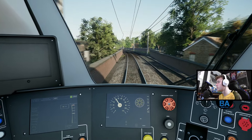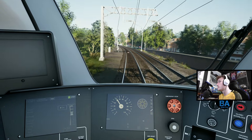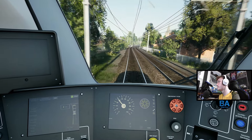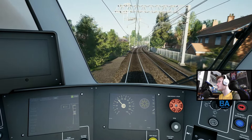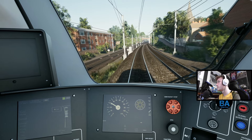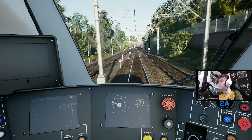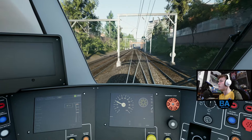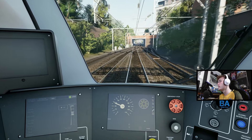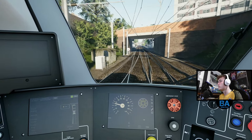We sort of start going down now a little bit, over the main line. It comes down to 30 across these points. And then it's not far along to Woodgrange Park. I think that one there is the Great Eastern Main Line - that's what we just crossed over. And don't worry, that red light is not for us.